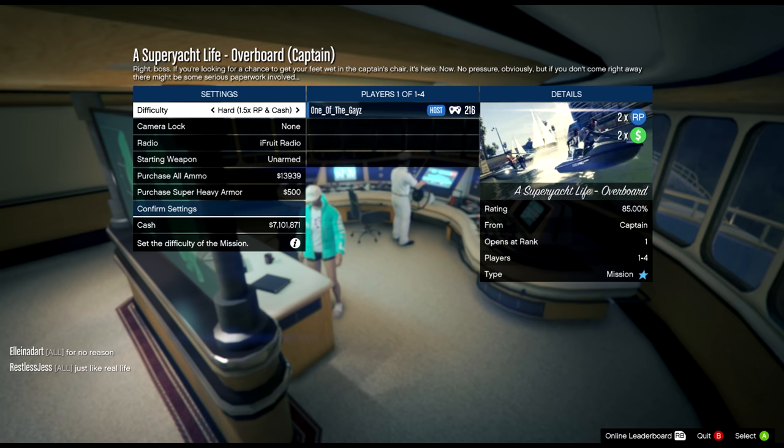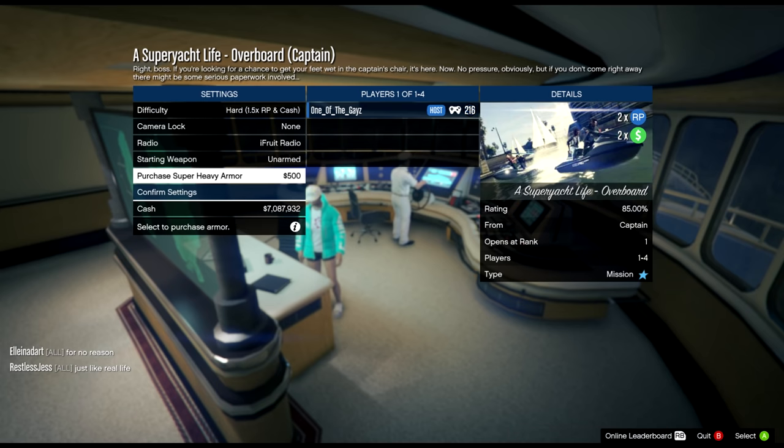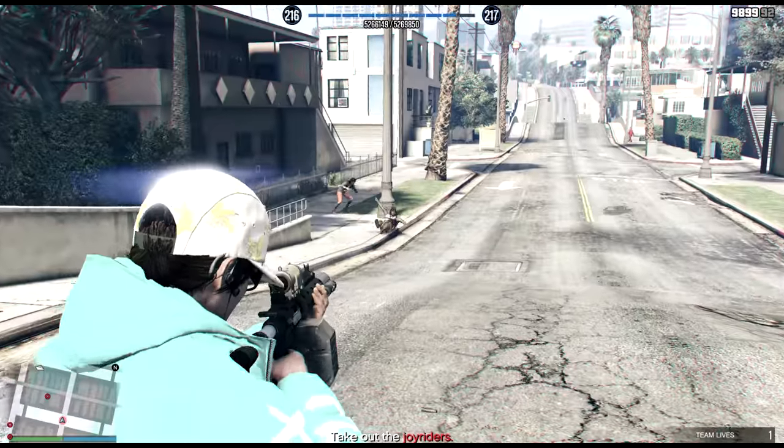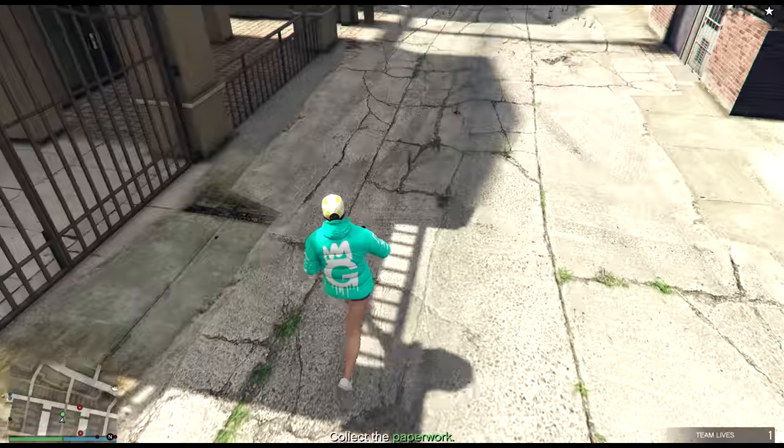The first yacht mission is called Overboard. I recommend doing this in hard mode. You can do it with some friends as well, but I do everything in this video solo. This mission is pretty easy. Pro tip: make sure you take around 15 minutes to do this mission so you get the full payout.